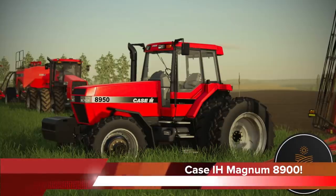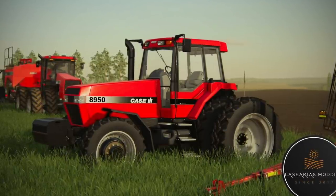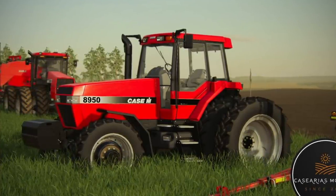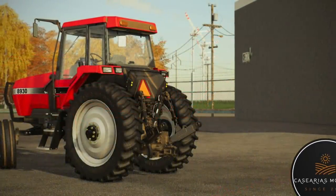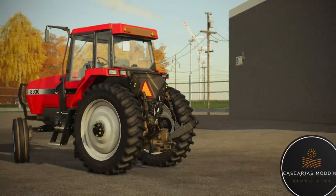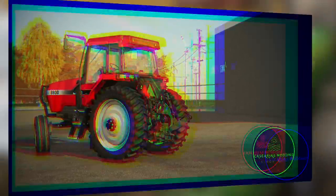Casarius Modding has released their Case Magnum 8900 series on their Facebook page for PC players, with the Mod Hub version still in testing for console. However, it will likely be released on all platforms there as well. The tractor is going to include two-wheel drive and four-wheel drive versions, three wheel brands including Goodyear, Michelin, and Custom Modding's new Firestone tires. There will also be front attachment options, fender options, and a front loader mount option as well. I've been waiting for this mod for a while so that I can add it to my classic Case IH farm on Drysternoff, and I will be showing that off this Saturday during the 12-hour live stream.